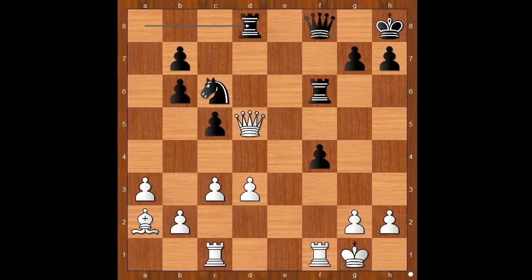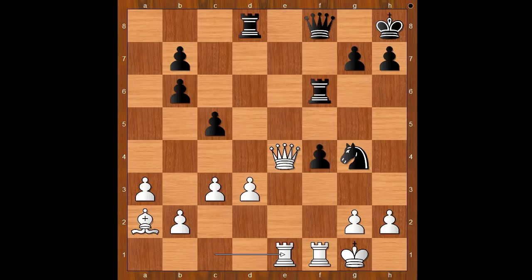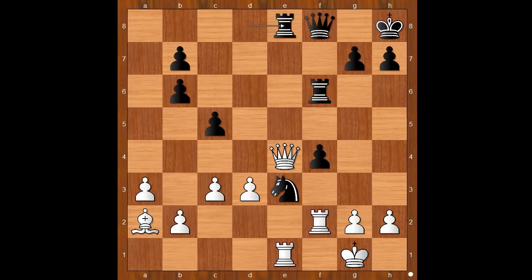Rook to d8, queen to f3, knight to e5 — black pieces are more actively placed. Queen to e4. This is another very interesting moment of the game. Carlsen can take the pawn on d3, but instead he played knight to g4 — he wants to plant his knight on e3. Rook from c to e1, knight to e3. Carlsen's knight is a monster and Svidler's position is difficult to play. It's very easy to go wrong for white. Rook to f2, rook to e8 attacking the queen again, allowing Svidler to take the pawn — which was not relevant for the game.